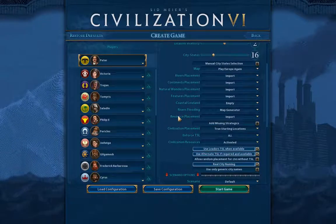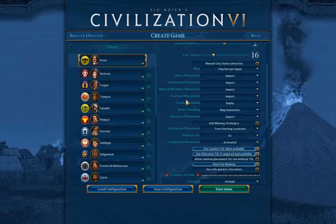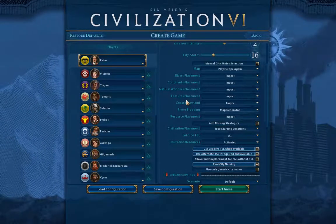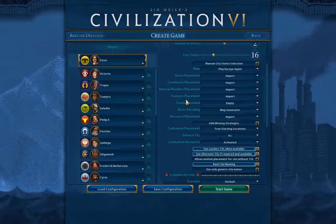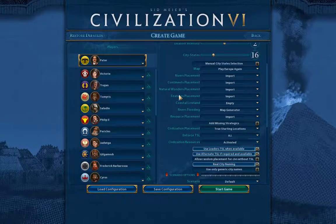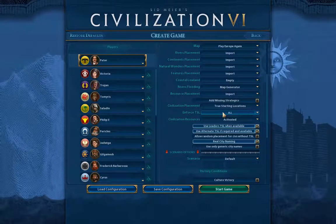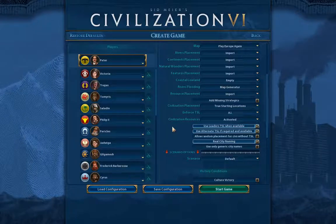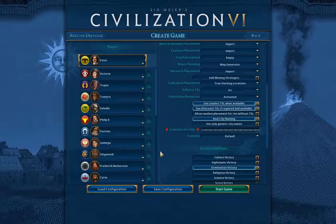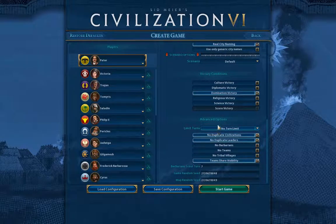Everything on the map is basically standard default settings, except coastal lowlands is set to empty, meaning there will be no lowland tiles that can flood. I did this because what floods on this map is particularly nasty and really destroys the shape of the land. I'm enforcing true start locations for the AI — that's city states and AI civs. Real city naming is enabled, which can cause some excitement since what the game thinks a city is named may not match what it is on the map.